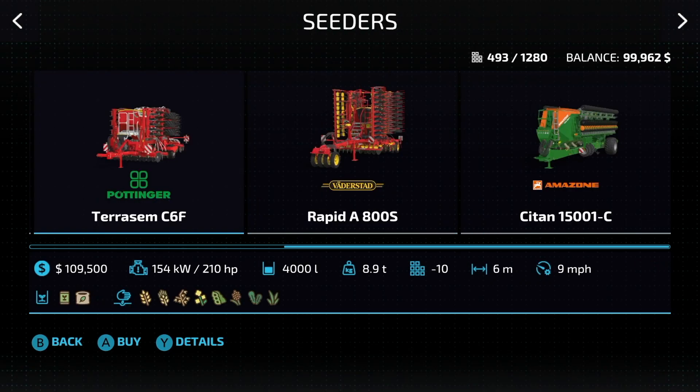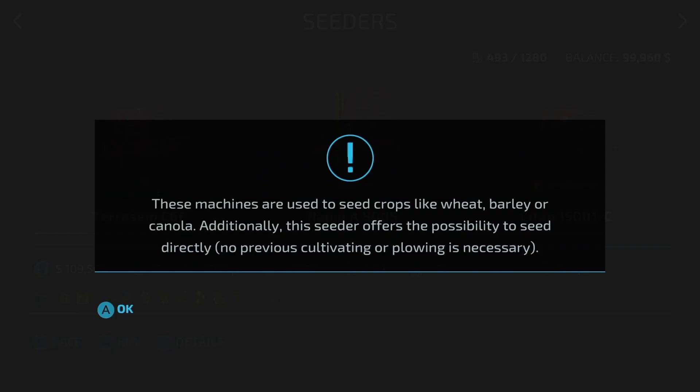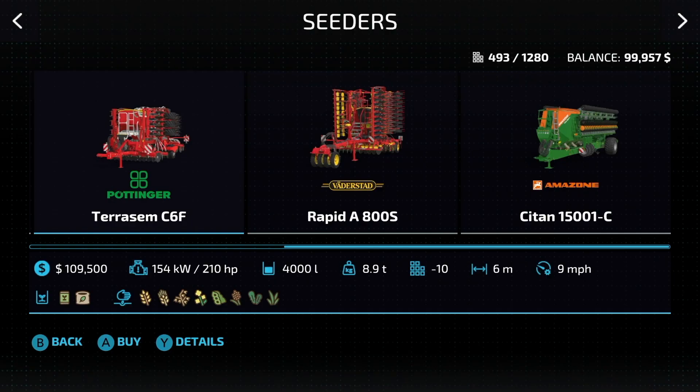As far as I've been able to tell, the Pottinger Terra Sim is going to be the best thing for us starting off with. Looking at the details, it says no previous cultivator and plowing is necessary — that doesn't mean the ground still doesn't need to be plowed, it just means you could put the stuff into the ground. What I like about this is the lower-ish horsepower rating of 210, and it's also got a fertilizer built in. That is very good.